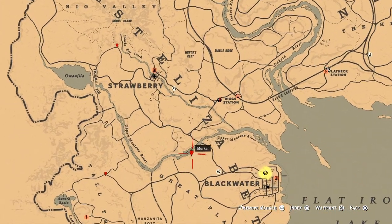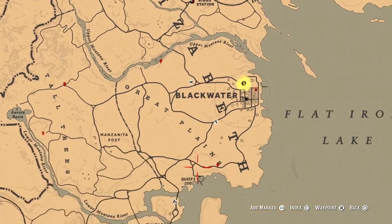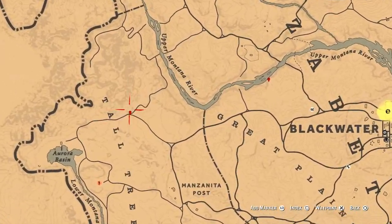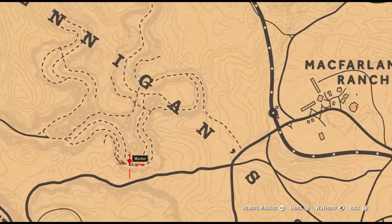Then the next one is in quite an open area so you can see it from far away, by Blackwater over here. Then at this occasion over here by Tall Trees over here. Then by Henningen in the canyon over here, and that's the last occasion.